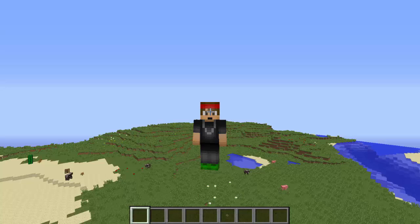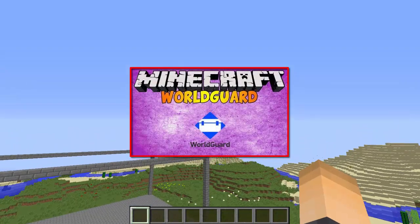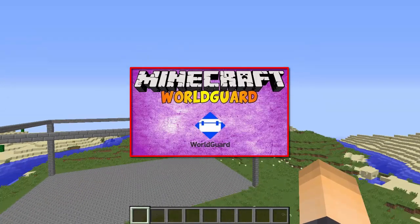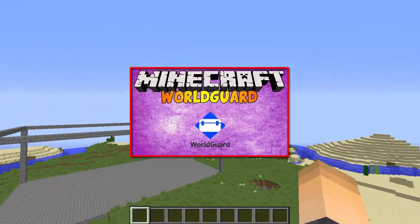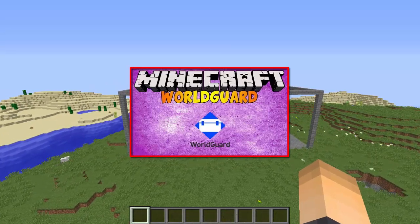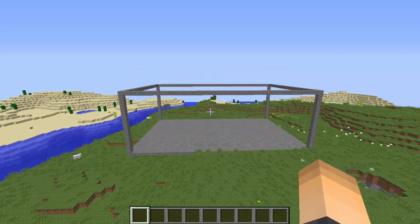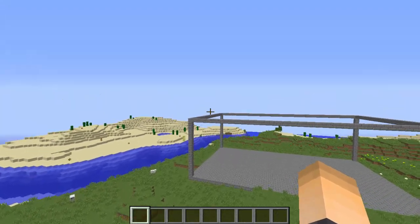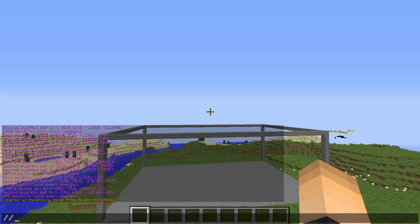It uses WorldGuard, and if you're not familiar with that you can click on the video on the screen right now for a quick and easy tutorial on how to create regions where players can and can't do certain things. You're going to need WorldGuard and WorldEdit, so download those, and also download the No Fly Zone plugin of course.